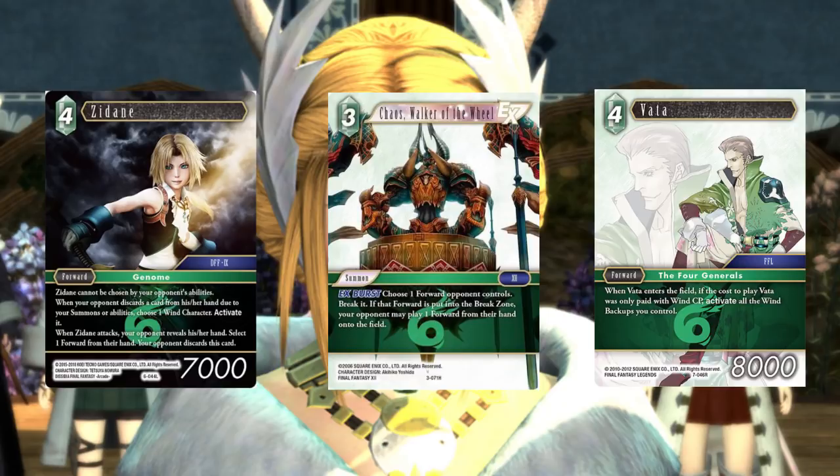I like new Alexander a lot — if you're running that, you go back with the three CP Zidane. If you're wanting to run the four CP Zidane for the reasons listed — can't be chosen by opponent's abilities, and just because the card is a beater and puts a different condition on the game — if you're going with him, I think you go with Chaos Walker, the wheel. It's just better removal: it's cheaper, has the EX Burst, and has fewer limits than Alexander. Of course it can't hit monsters or backups, but this list has other options for that.